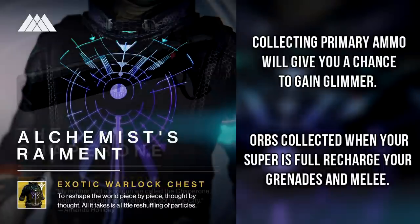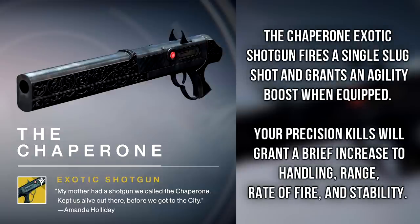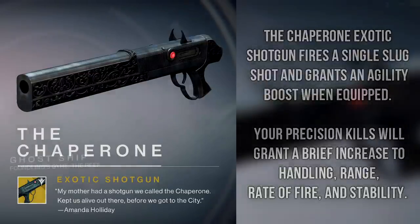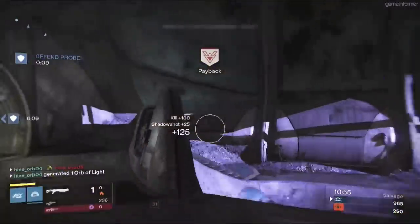As for the exotic weapons, of the exotics revealed so far this is by far the best, and that is the new shotgun called the Chaperone. The Chaperone fires a single slug shot and also grants an agility boost when equipped. What makes this so good is that all current shotguns fire pellets, and the whole reason you use the Shot Package perk is to try to turn those pellets into a single slug so more bullets hit the same target. With this shotgun already having a single slug shot, it essentially comes with Shot Package built in. And your precision kills will grant a brief increase to handling, range, rate of fire, and stability. We've also seen footage of it in action and it does have pretty decent range — definitely looking like a very solid shotgun in the Taken King Crucible.